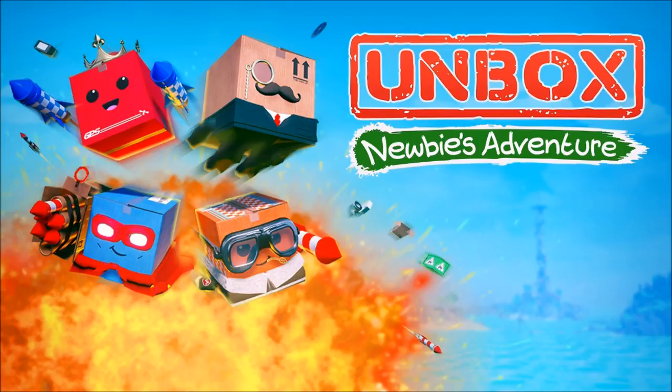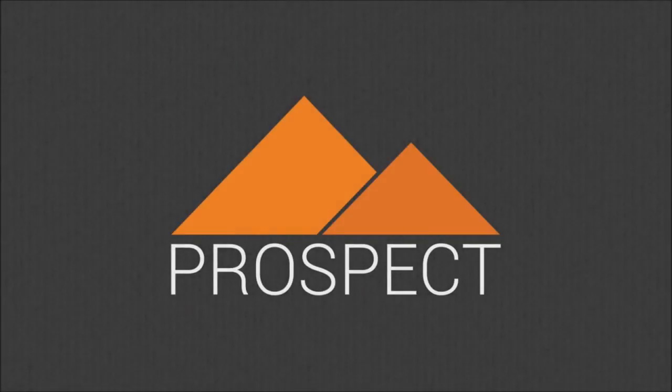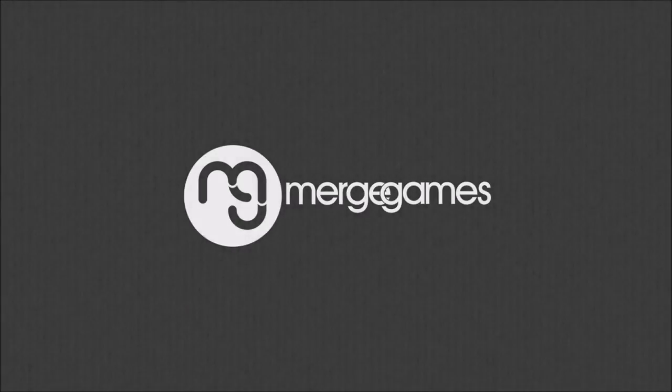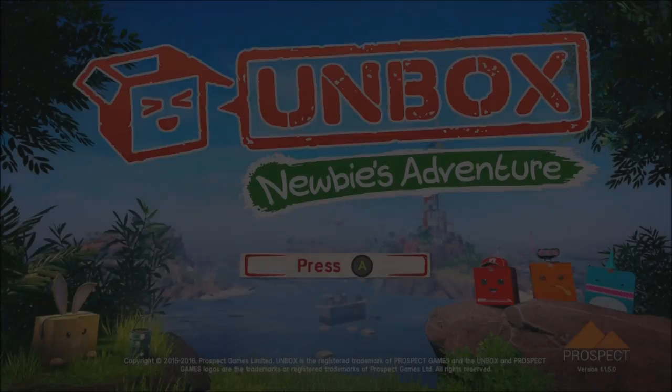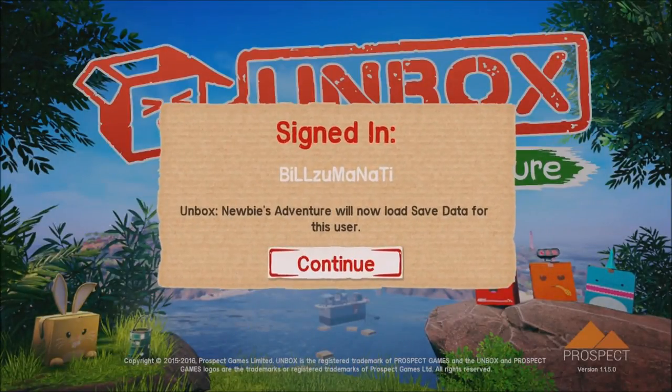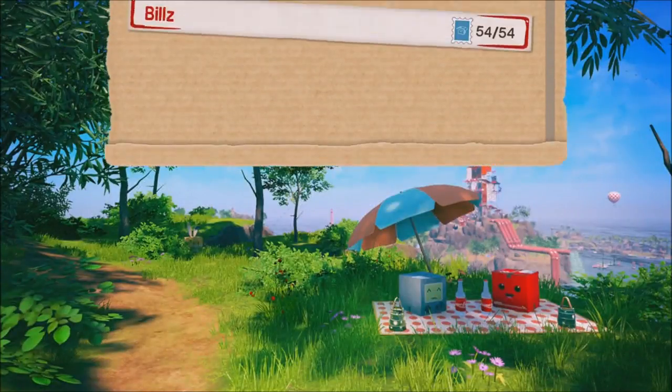What's up guys, Bills here from Achievement Land with an achievement review for Unboxed Newbie's Adventure, developed by Prospect Games and published by Merge Games. Coming to Xbox One July 25th for a price of $29.99. I'm going to show you what this game is like and go over the achievements.